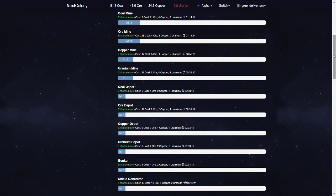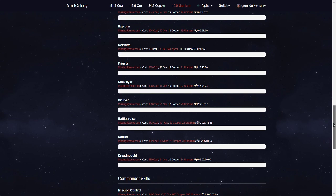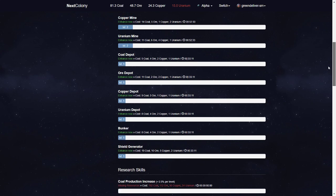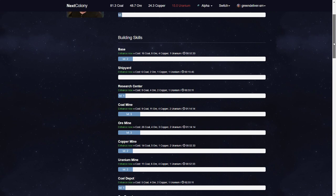You can see here you can research more skills — more coal or copper production, uranium production. The ship skills you can do that too. But first, you need 134 coal, and this is level 1. That's why we are concentrating now on building our mines. You have your mines, your depots, your bunker, and also your research center and shipyard.